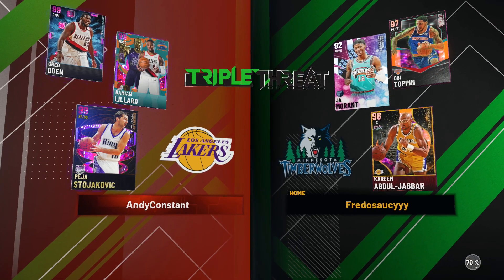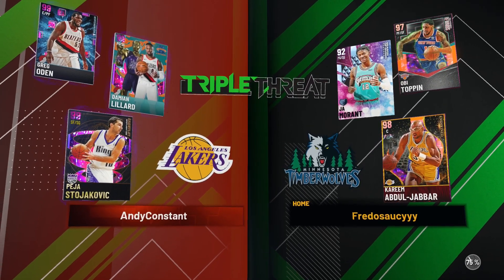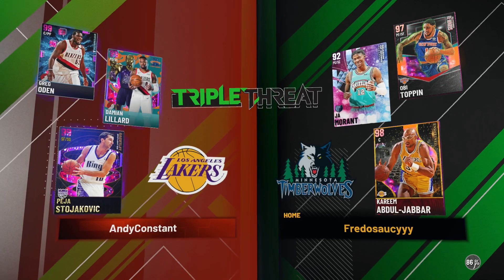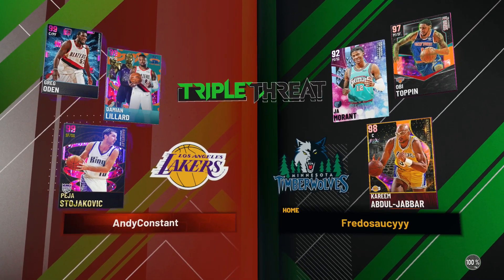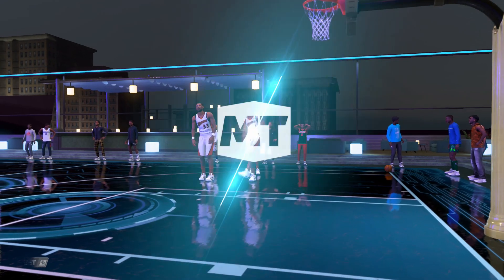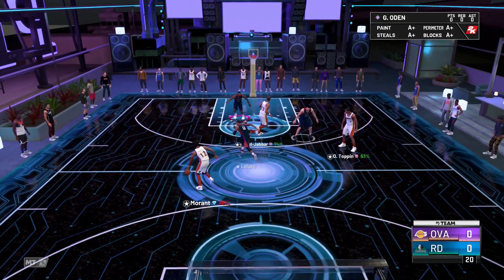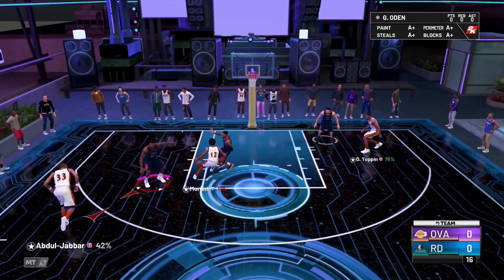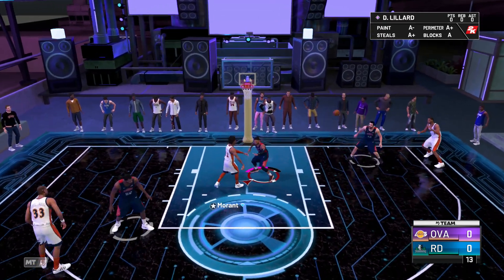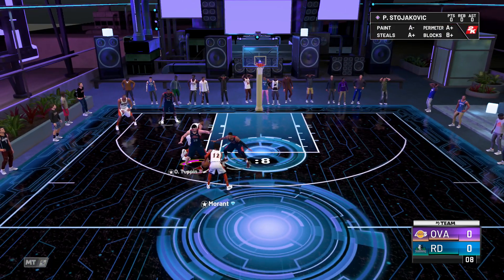Alright guys, now we're finally into the game going up against an okay team. I can definitely see myself winning. They have diamond Ja Morant, which is a throwback card from many seasons ago, Kareem Abdul-Jabbar, and Obi Toppin — some solid cards — but Greg Oden definitely has the upper hand as the only dark matter on the floor. They also have Damian Lillard, the Space Jam version. I have the invincible but I'm using Space Jam just for fun because it looks different.